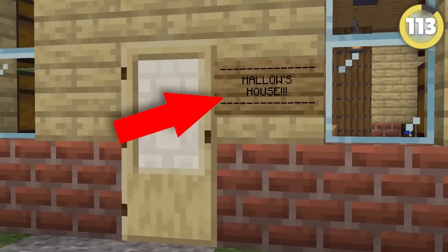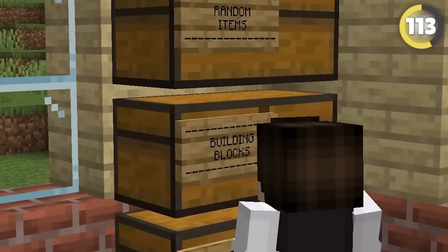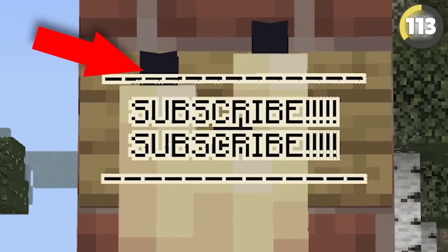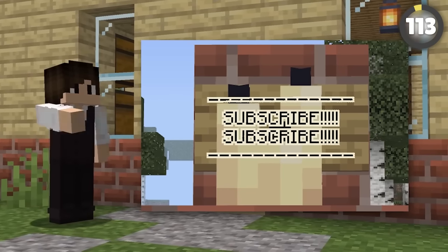Signs are one of the most useful items in Minecraft, perfect for organizing items. Did you know you can actually see sign text from a candle in Bedrock Edition? This glitch desperately needs to be patched by Mojang.